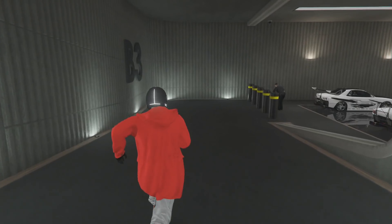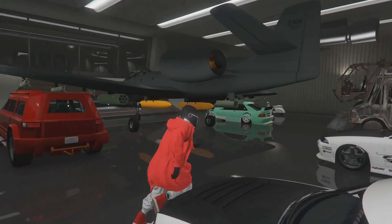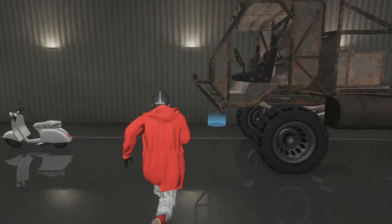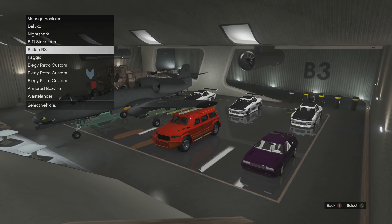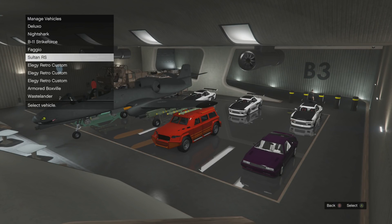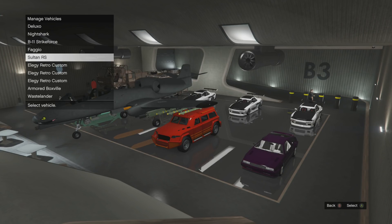You should spawn back in your garage with no minimap. If that's what you see, it means you've hit the glitch perfectly. What you need to do then is run over to the blue circle inside your garage and press Right D-Pad to access the vehicle management menu.